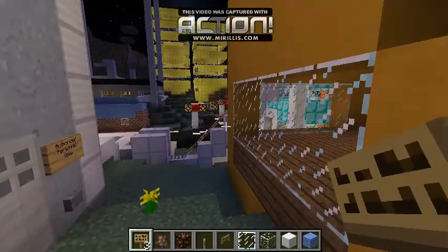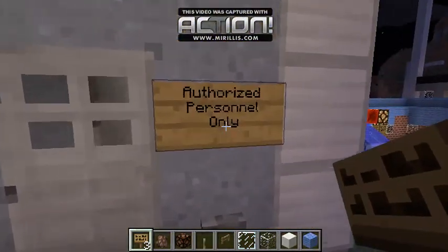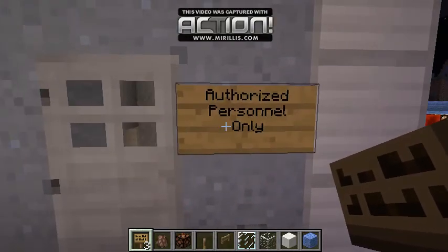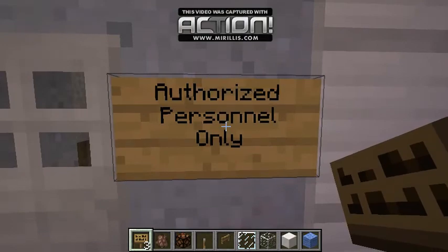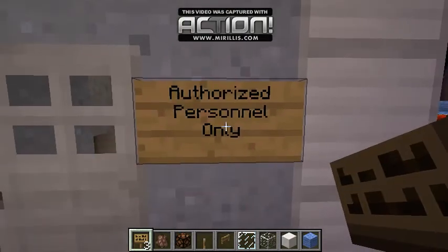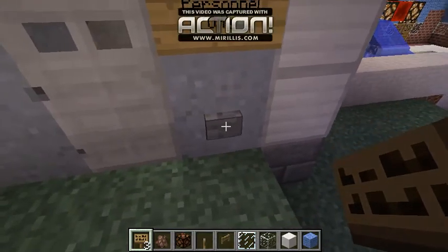No one's around, right? Villagers kept sneaking in here, so I put up a sign. What does that say, Fritz? Can you read it? We're working on reading. 'Authorized Personnel Only.' Good job. So no villagers allowed.